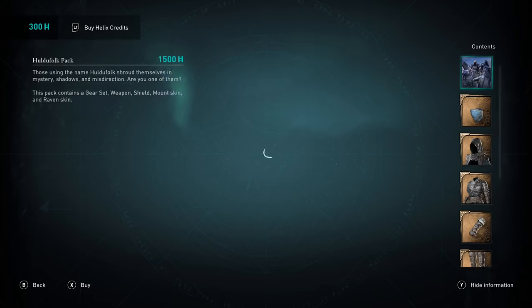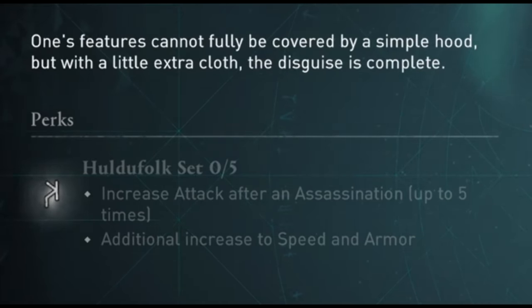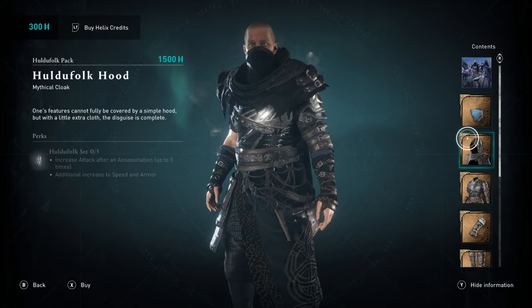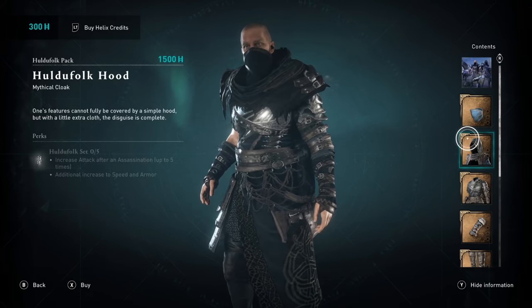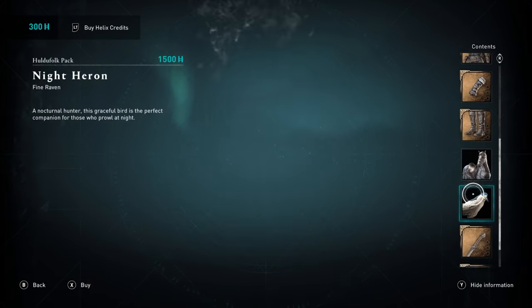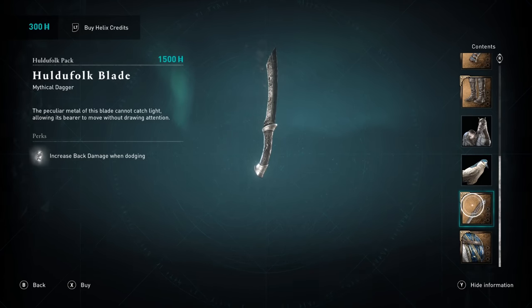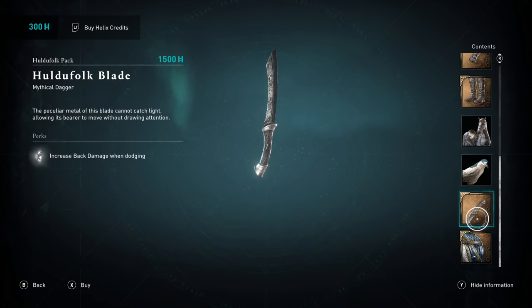Next we have the Huldo Folk pack. It offers increased attack after assassination up to five times, but considering you can only assassinate one or two people before getting that attack boost it's not really that impressive. The speed increase is nice for assassinations but you can get better stuff for free in-game, so this armor is really about looks — same with the horse. As for the weapon, it has increased back damage when dodging, which is really nice since you can easily get those back damage hits with a dagger after a dodge. The shield's blocking temporarily increases light damage, which is pretty good, but the dagger is something you might want to buy separately with opals when it's in the shop.